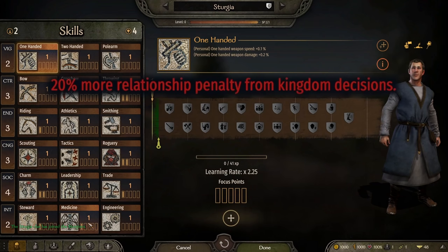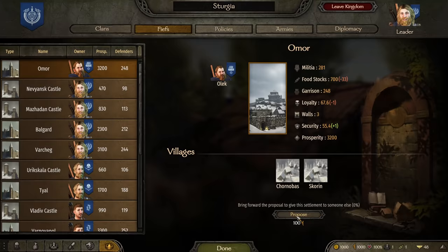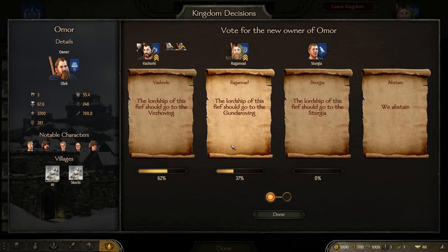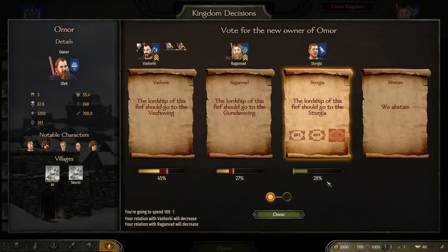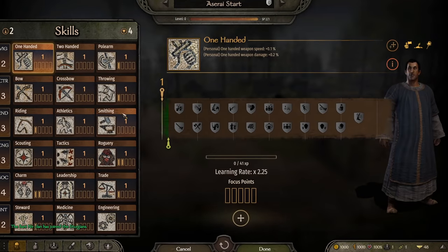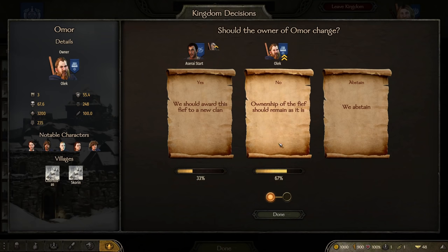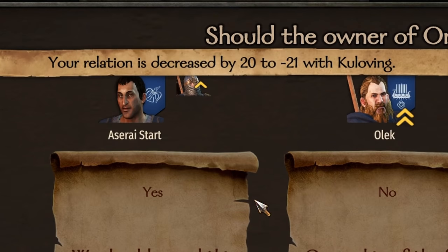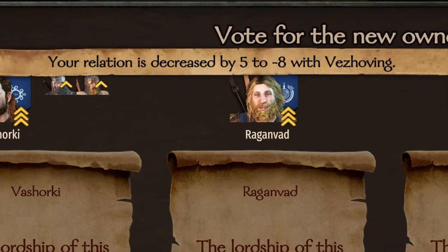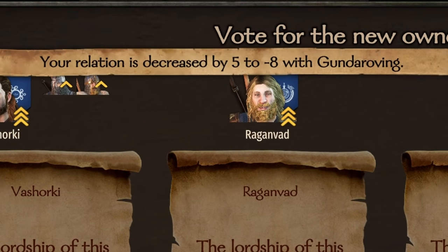For the relations testing, we take our charm skill down to level 1 and call for a vote to remove Olek's fief. Using the Tier 3 influence cost, we get a 20 relations hit from the vote. We also vote for ourselves to get Omor, giving another 6 relations hit with 2 other clans. We reload our Aserai character and repeat the tests. We see the same 20 relations hit for the removal vote, but only 5 for the new owner vote. It seems we only get the 20% relation hit for certain types of votes, but not all.